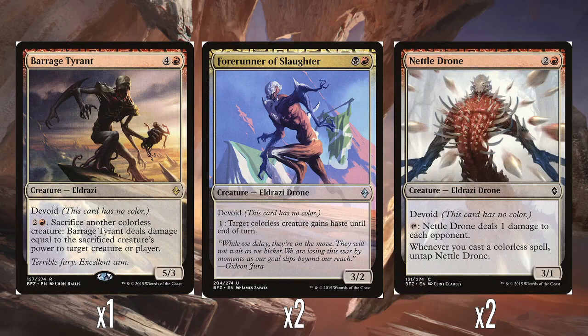Let's start looking at the cards in the deck. The foil face rare is Barrage Tyrant — 4 and a red for a 5/3. It has Devoid, like pretty much all the Eldrazi cards in this block do. Devoid means the card has no colour, even though you cast red mana to cast it. That's a huge thing about the deck — colourless masses, with lots of synergies between colourless creatures or colourless spells. This is more of a cheaper, black-red aggro deck, I suppose.